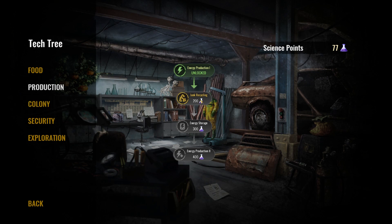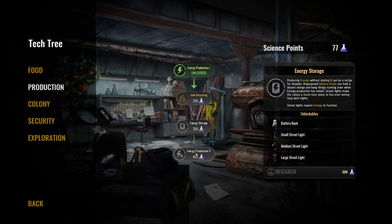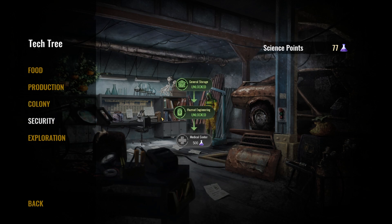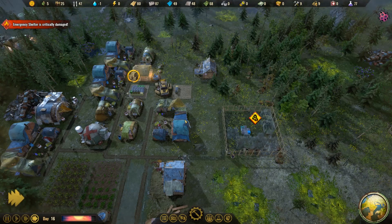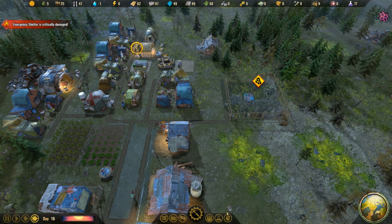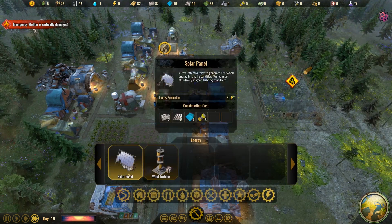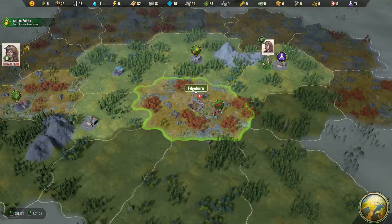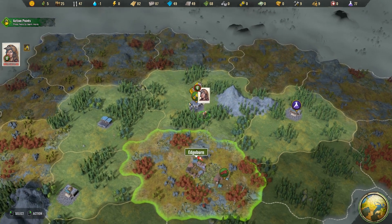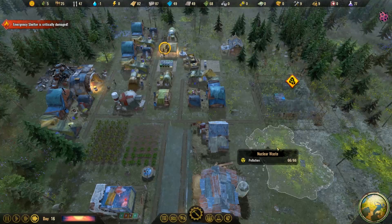What other research do we have the opportunity for? Junk recycling, emergency storage, more energy production, medical center, exploration — we'll get there. We still need to be able to build power at some point too. Send her there and send her back. Four more there — not going half bad though.